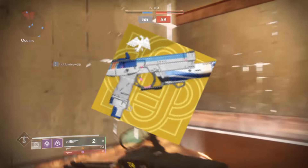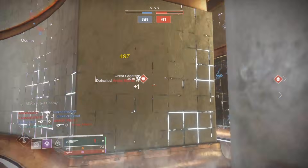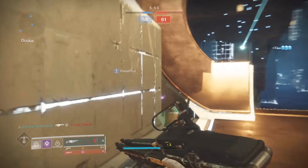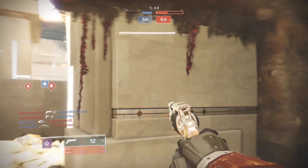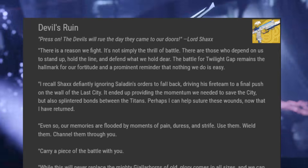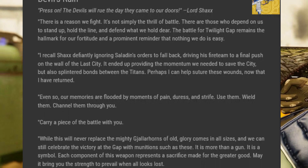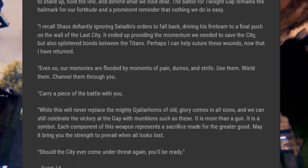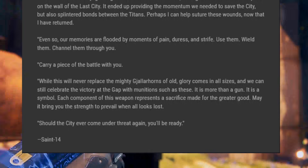There's currently only one known ornament for the Devil's Ruin called the Devil's Advocate. We don't know yet if it'll be available for silver or bright dust, but knowing Bungie and the Eververse, it will likely be a silver-only purchase. One of the coolest things about the Devil's Ruin is the lore attached to it — we get insight into three of the most famous Titans: Lord Shaxx, Lord Saladin, and Saint-14.